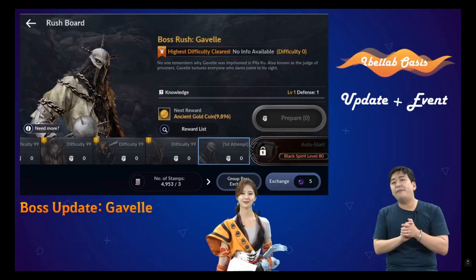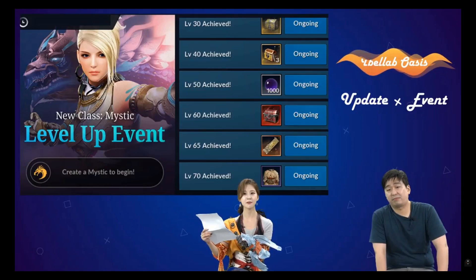Go through the main quest to unlock the new Gavel boss rush, which gives defense CP. Mystic has been released along with the regular level up event, so spend some time to reach level 70 with this class.